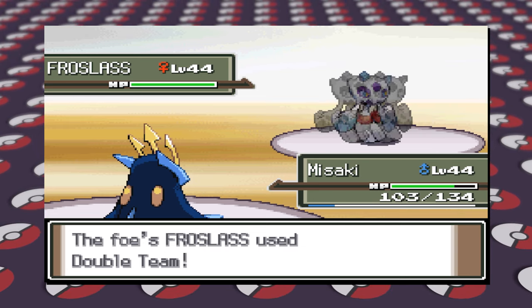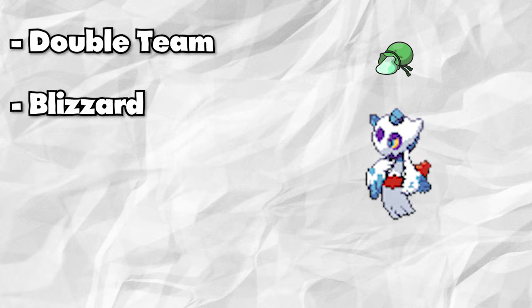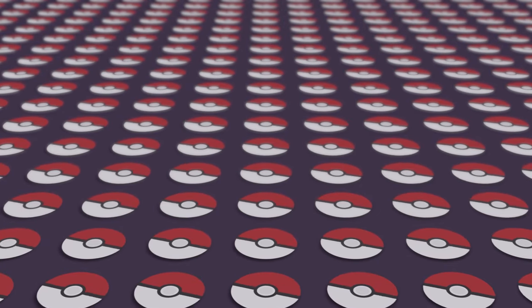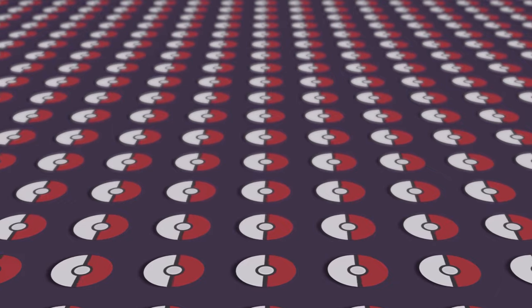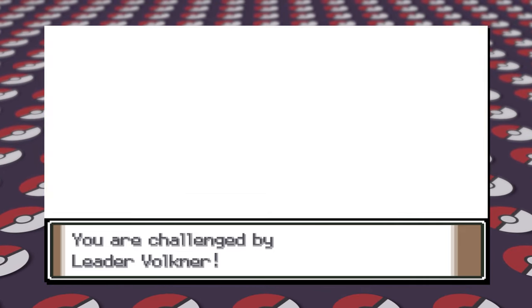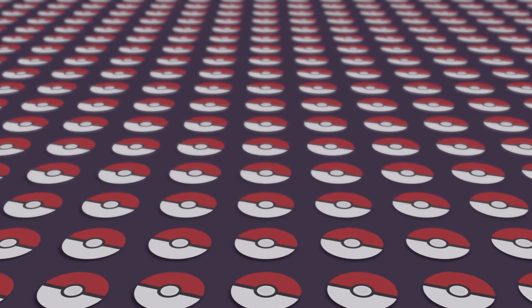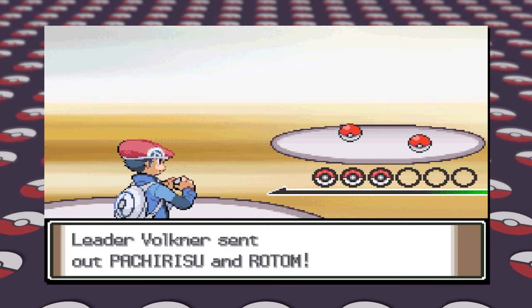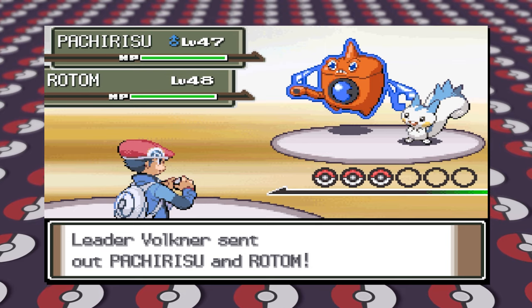Froslass' new moveset is Blizzard, Shadow Ball, and Focus Blast in order to smack Dark-types relatively hard. From Sand, to Sun, to Trick Room, to hard-hitting Fighters, to Rain, to quad-weak mons, to Hail — we're finally on to the last and hopefully most difficult Gym Leader of them all, Volkner. The last battle will take place in Sunyshore City versus Electric-types. This will no longer be a singles battle, but rather a doubles battle, with some of the most fun movesets ever.